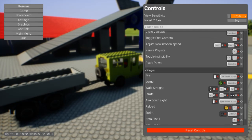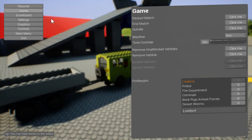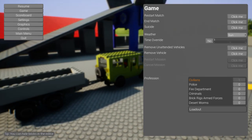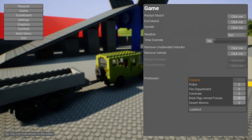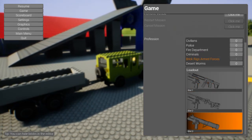With controls there's a bunch of options — you can pause it at any time. This removes the vehicle, this removes all vehicles, this is weather settings, match reset, and when you hit this it will give you weapons.